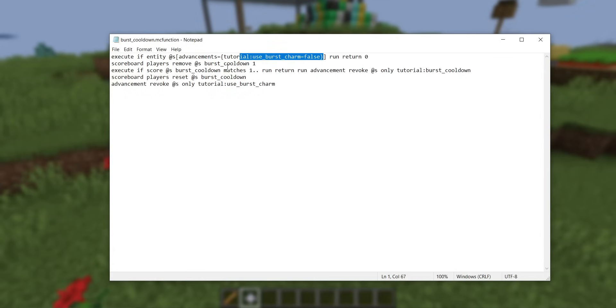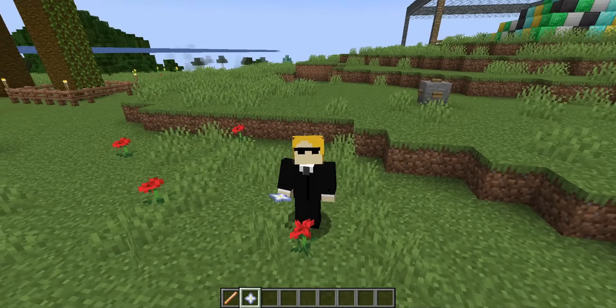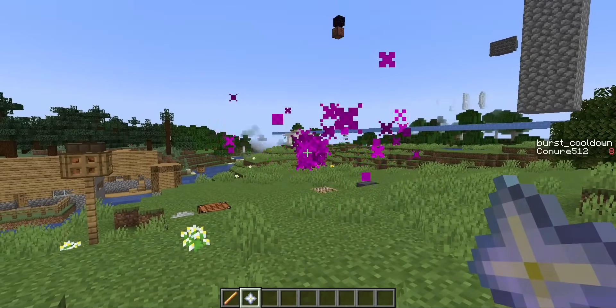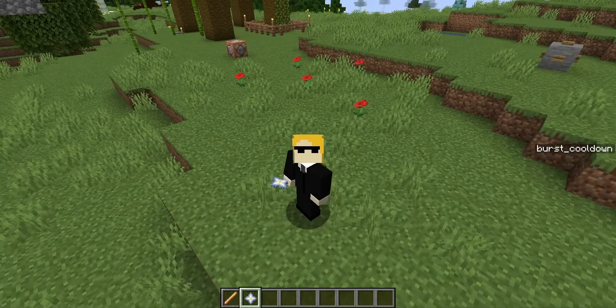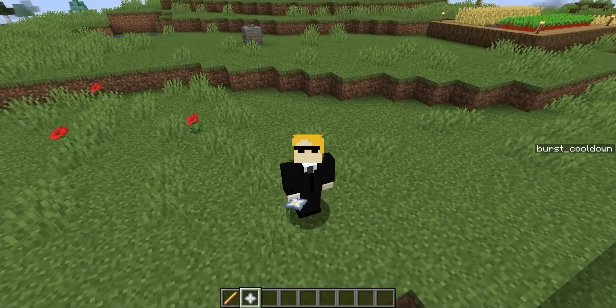But if I am actively using the burst charm, then the rest of the function can continue. First, it removes one point of burst cooldown from me. And then, if it detects that I still have at least one point of burst cooldown, it'll return by revoking this same ticking advancement so that it can tick again on the next tick. This happens every tick until my score of burst_cooldown reaches zero, at which point I get taken off the scoreboard for burst cooldown, and finally this advancement revokes the initial burst charm advancement — which, by the way, was never revoked before. If an advancement is granted on the player, it won't tick, and this is the magic here. You can see that while I'm holding this nether star, the burst cooldown is continuously ticking down from ten. Only once it reaches zero does the burst actually happen again, because as long as that ticking advancement is still ticking, the advancement that detects whether I'm using the burst charm stays granted on me and can no longer detect that I'm actually using this item. Once the ticking finishes, the advancement gets revoked again so it can start detecting my item use again.